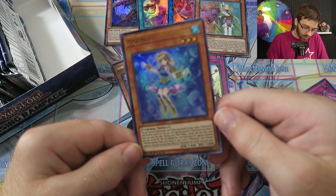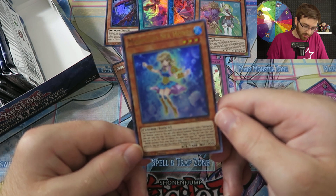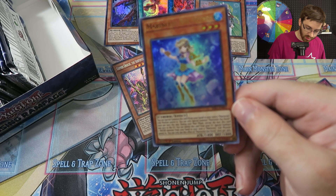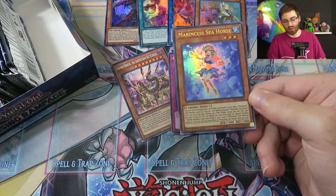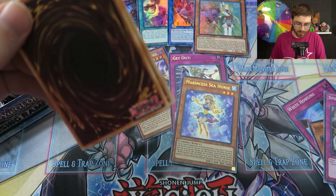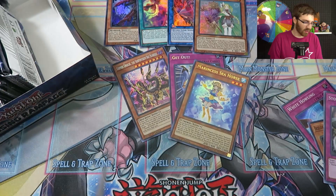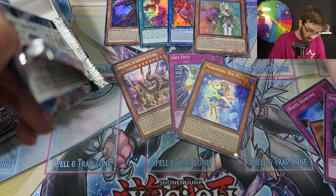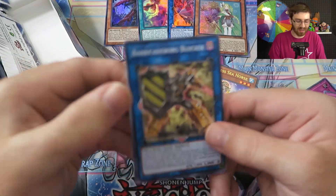Marincess Seahorse's effect: you can special summon it from your hand to a zone a Marincess link monster points to, once per turn. During your main phase, except the turn it was sent to the graveyard, you can banish it from the graveyard to special summon one level-four or lower water monster from your hand. Basically you normal summon it, go into the link-one Marincess monster, then its effect special summons it into that zone, you go to link-two, and instantly you can reach link-three — which is really crazy.